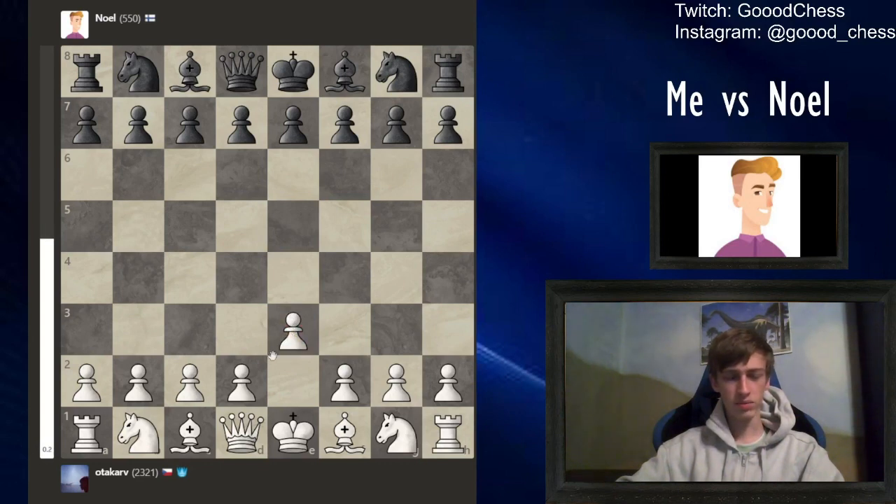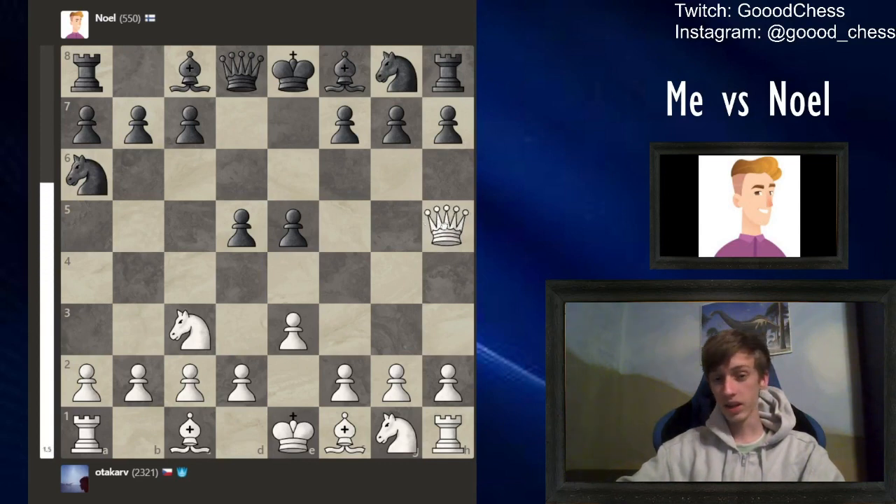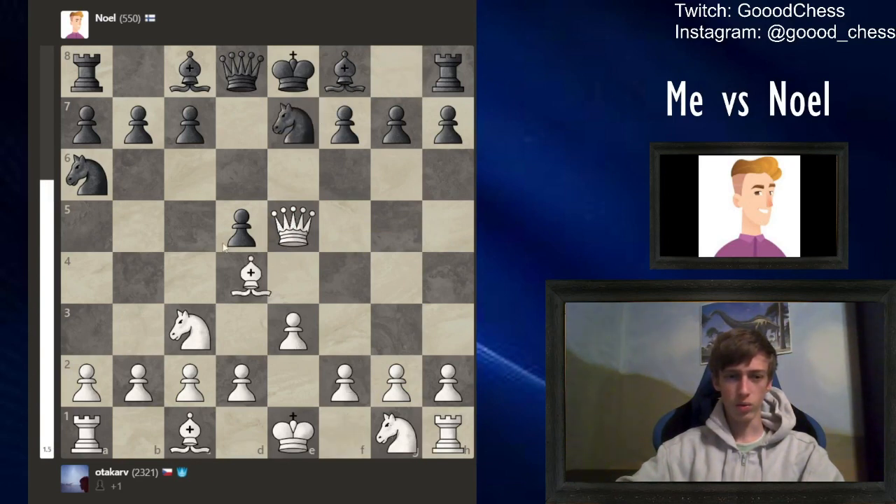We'll start with e3, because we cannot afford to lose a lot of pawns or the knights. Alright, e5 and d5. So what are we gonna play against that? Maybe this is it — too hyperactive. Alright, it's not, so we can grab this pawn. And now we can just grab that knight with the bishop.